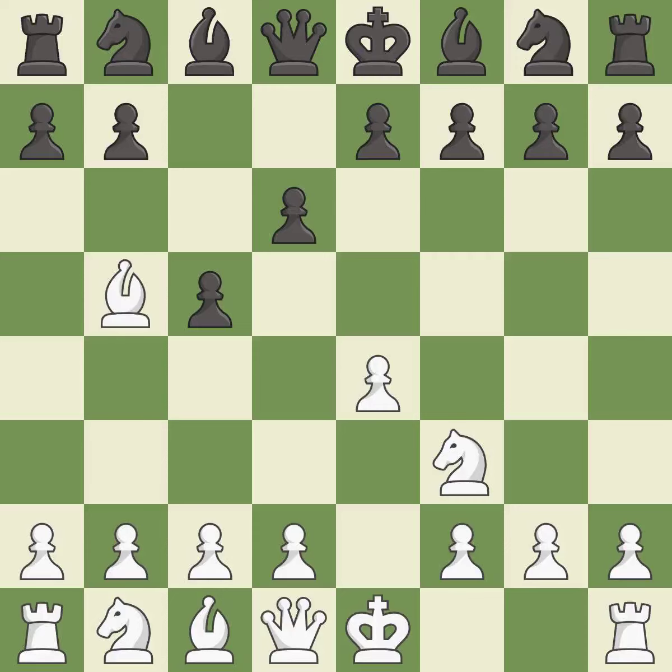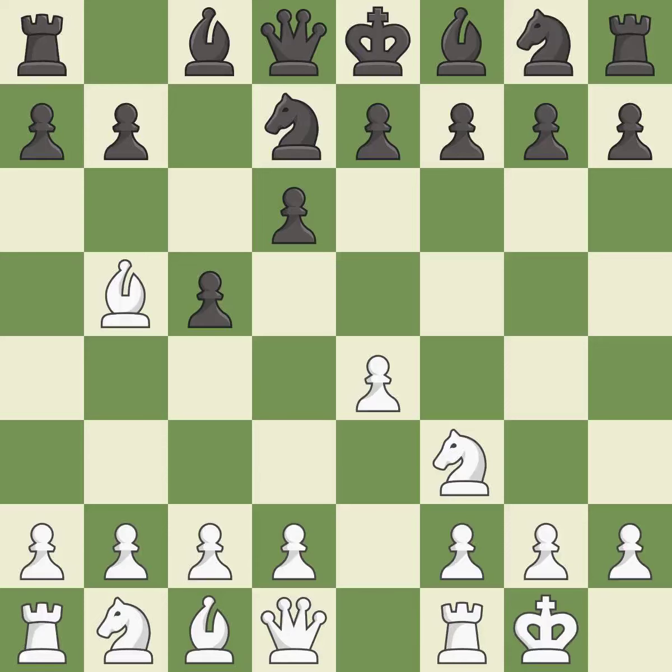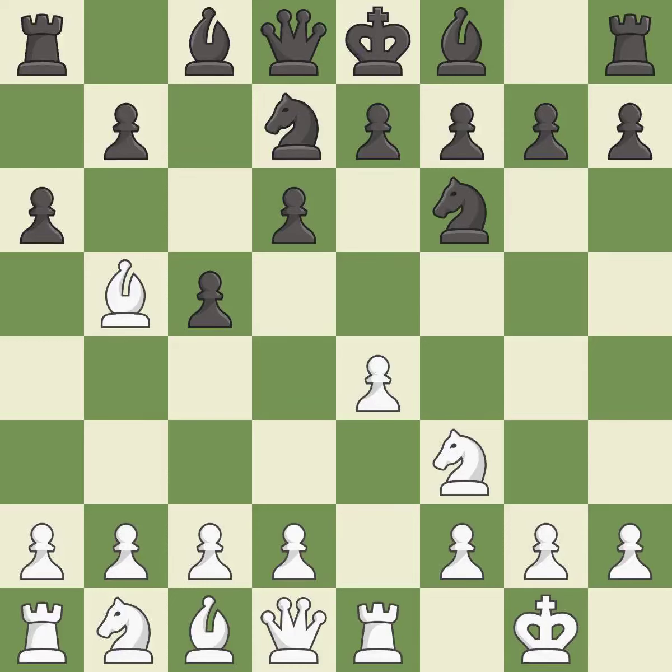Bb5+ forces black to react to this early check and prepares for white to castle. Nd7 develops the knight and stops the check. Castling gets the king out of the center and activates the rook. Nf6 develops the knight toward the center and attacks the e4-pawn. Re1 activates the rook and supports the e4-pawn. A6 attacks the bishop on b5 and prepares the b5-pawn push. Bf1 retreats the bishop to the king's side; white may fianchetto this bishop to g2 in the future after g2-g3. It is the last book move.